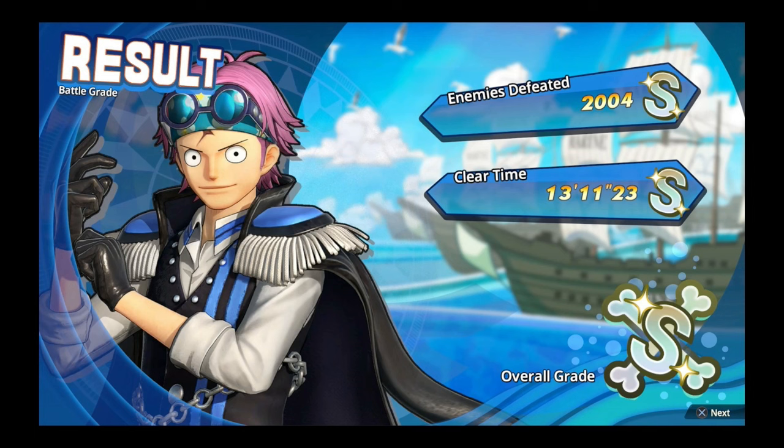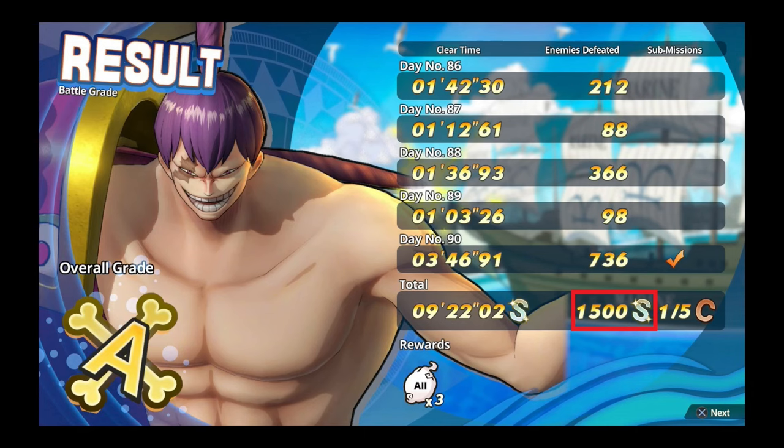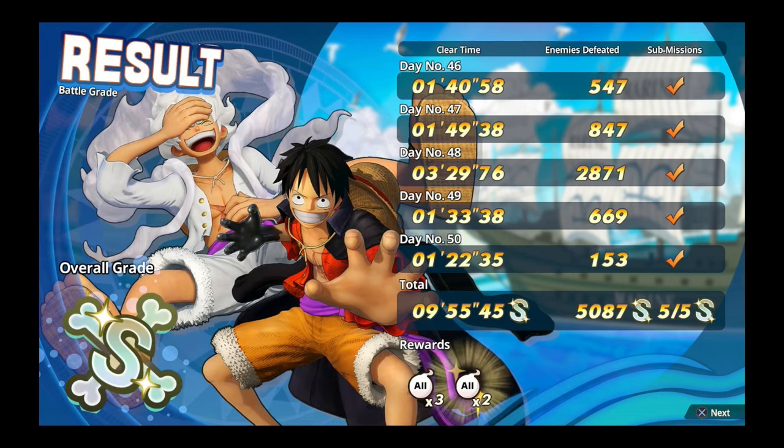While the story levels use the usual scoring system of time and KOs, training days add an extra component and rank you based on the amount of sub-missions you've completed over the five days. Since there's only one sub-mission a day, max rank for this category comes from getting five out of five missions done. KOs are also easier to get S rank in this mode, since the amount needed has been lowered from 2000 to 1500. While all three categories contribute to your rank, you only need two S ratings to get an overall S rank. If your third category is too low, your total rank will decline, but there is no higher grade for getting all three at S than for only getting two, so there's less pressure on trying to play perfectly and things like time aren't as strict anymore.